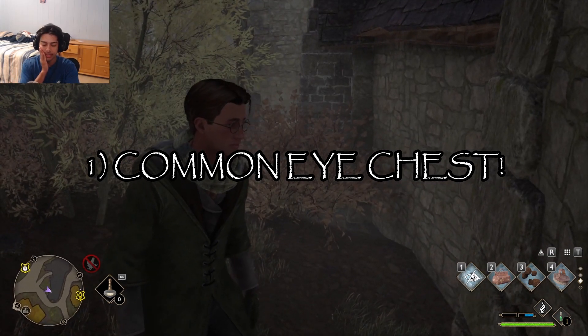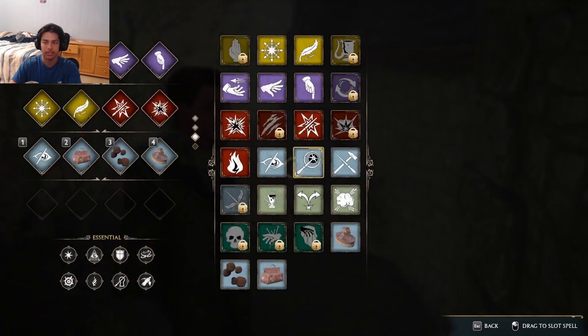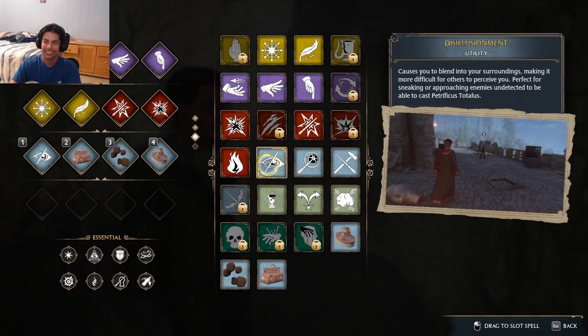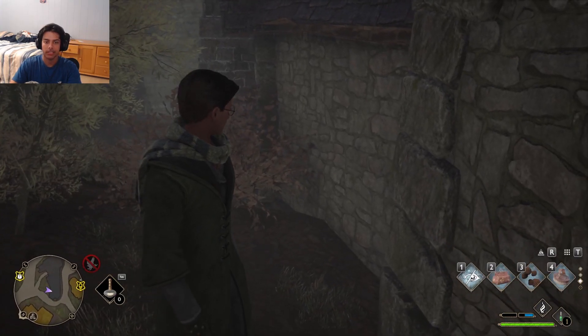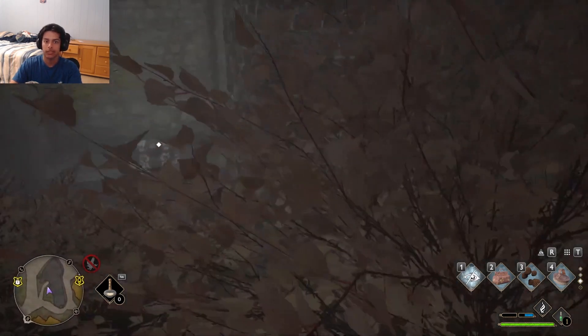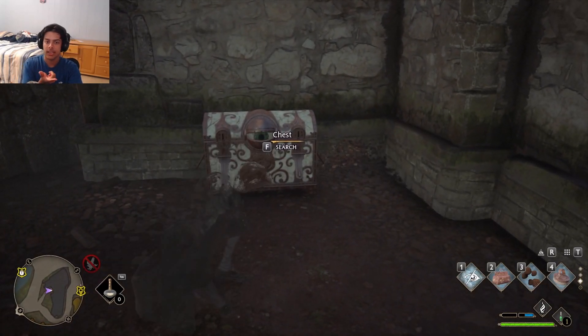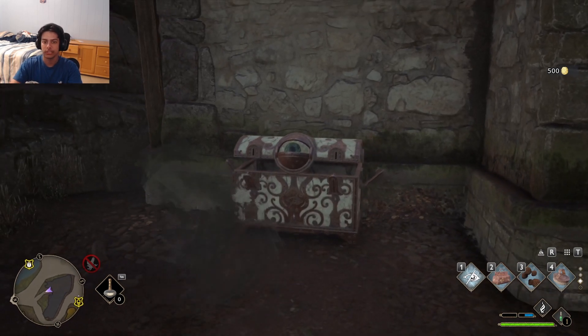We have a chest right here. You will have to get to the part of the main quest for this first one and learn the Disillusionment spell. We're going to cast Disillusionment, and we have a chest right here. The reason we need this is so we can find chests just like this with the eye, and for every one you open you will get 500 coins.